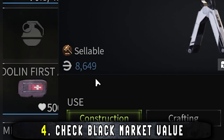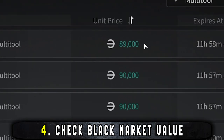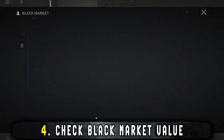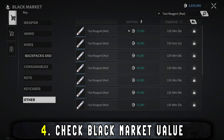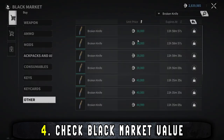This one ties into the last tip, but you should be checking the black market value of your items. A lot of items are used for crafting more valuable items or upgrading your hideout, so they might be worth tenfold to other players compared to what Heidi is willing to pay. Don't miss out on these opportunities. You can only list three items at a time — or more if you have premium — but most items tend to sell pretty fast anyway, so it's not a problem.